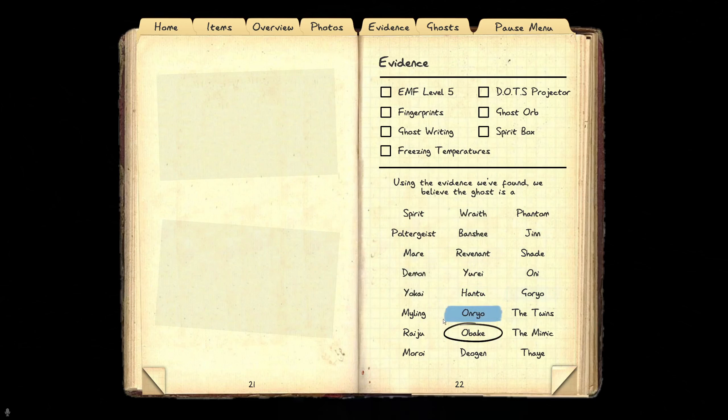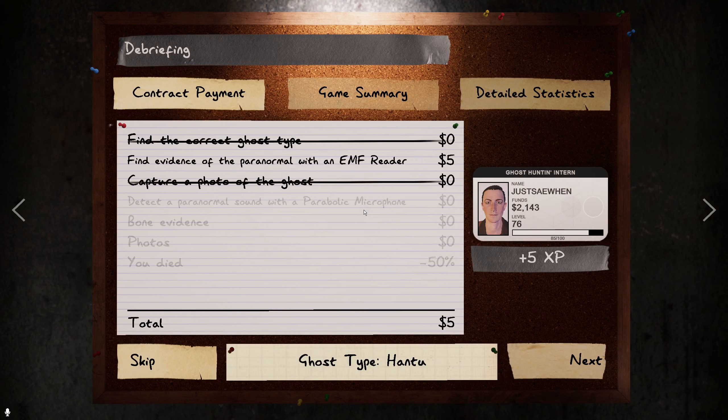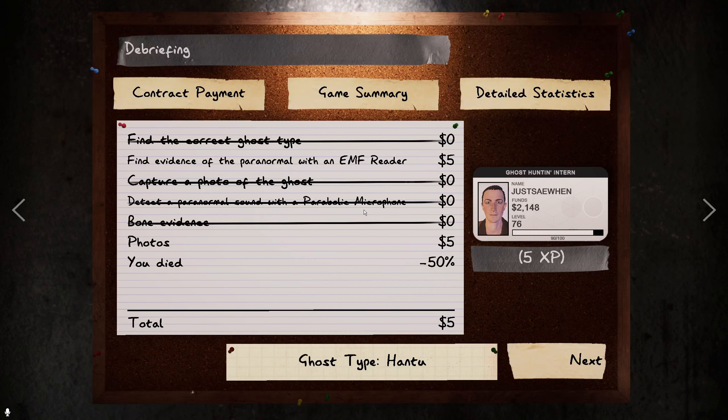I guessed an Obake because it was quick, but in this case it was a Hantu. You get money from four constants every time: photo of a bone, evidence, ghost type, and a photo of the ghost. Those are the four constants.